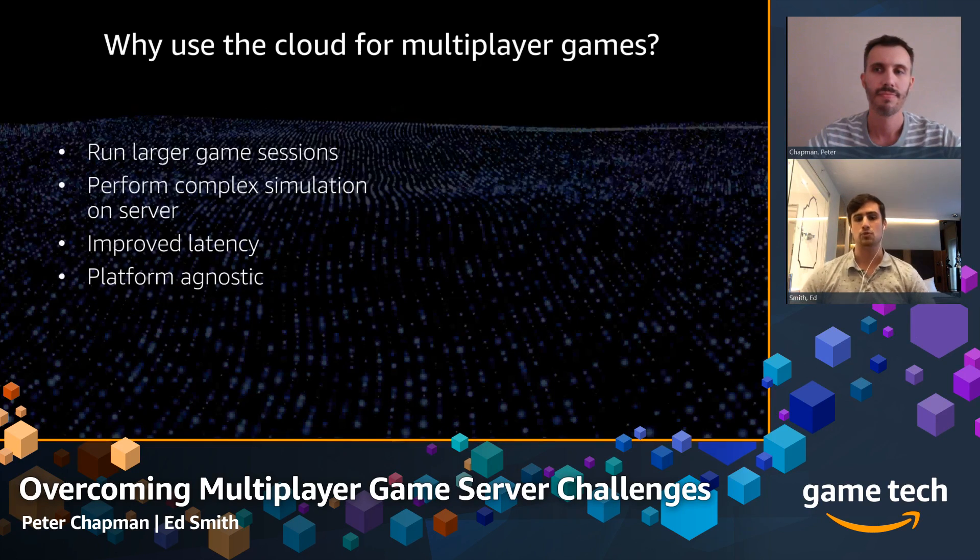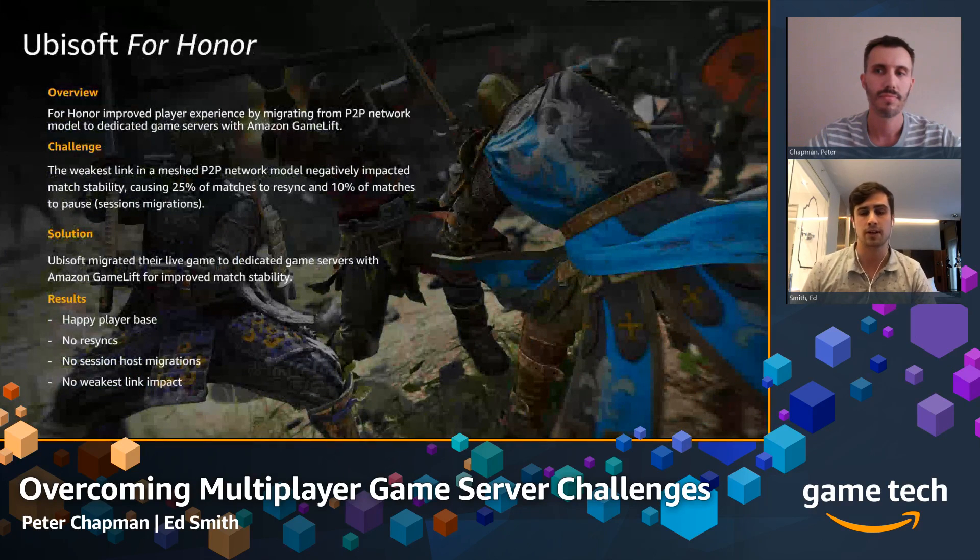Why would you use the cloud for multiplayer games? You might use it because you want to run larger game sessions, need to perform complex simulation on servers, need improved latency, or want to remain platform agnostic. A great example is For Honor. It first came out as a peer-to-peer multiplayer game — a hack-and-slash. Peer-to-peer seems cost effective: you don't have to set up backend infrastructure and players' home PCs can be the host.